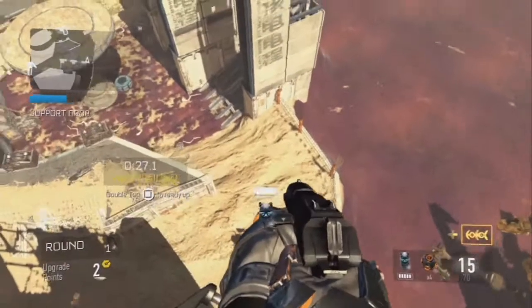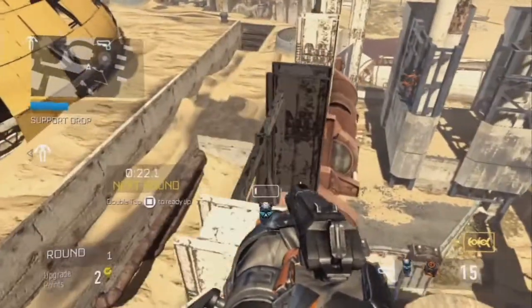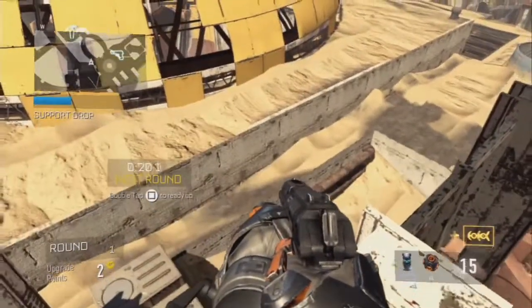From there, just do a double jump and hover, and you're just going to hover over to this exact location. Make sure you don't move too far to the left, or else you're going to hit a death barrier.